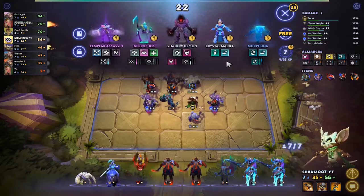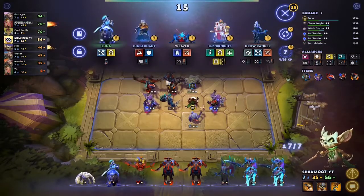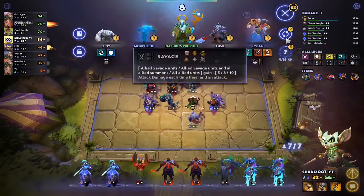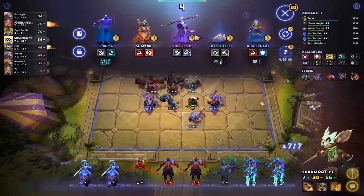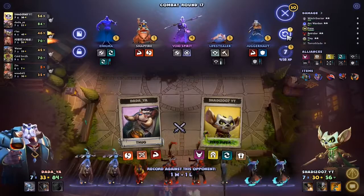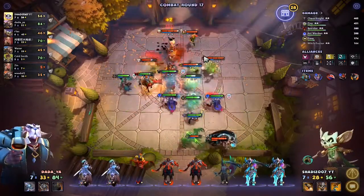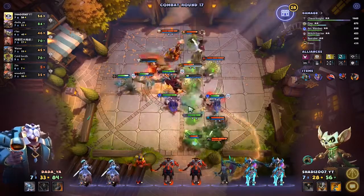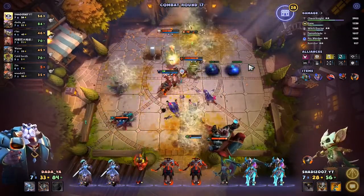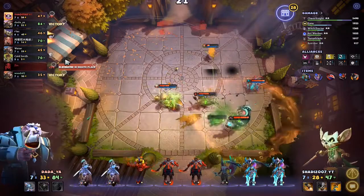Let's check what we have here — we can get Necrophos. Let's reroll. We have another Luna, let's get her. We got Tiny back, don't want him. Snap, Enigma. Let's hope for the best. We're gonna lose this battle too. Let's get to 7th place — yeah, we're gonna get 7th.